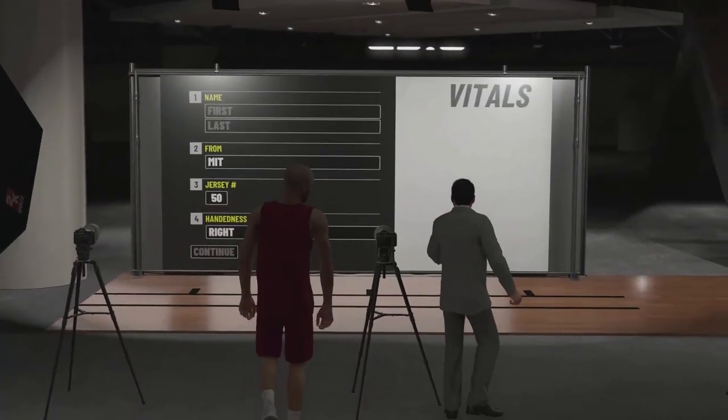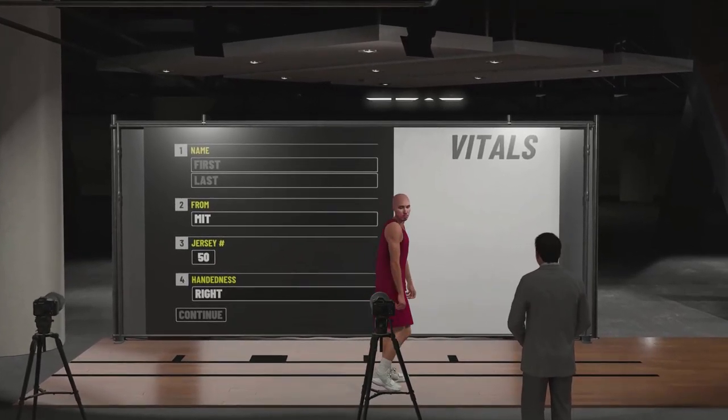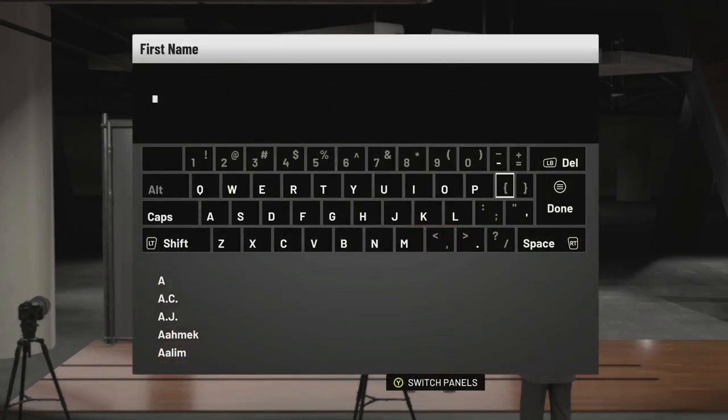Then you just come over here and once you get to the spot, you just change the first and last name to make it what you want. So I'm obviously going to put my name in there. And make sure you spell everything right too, because if you don't, then you have to go back and do it again.